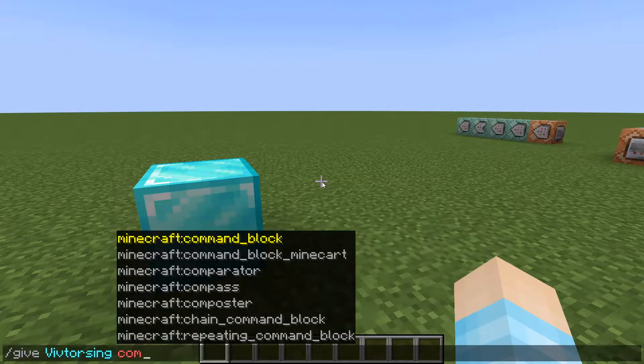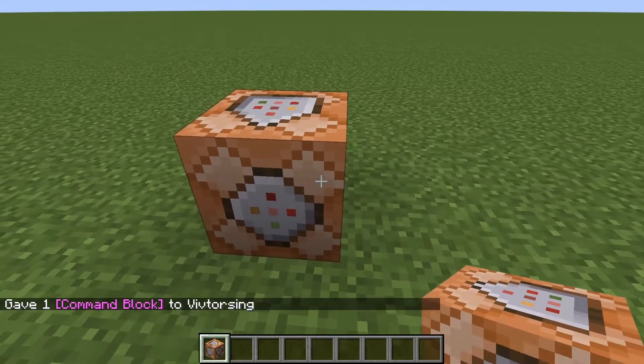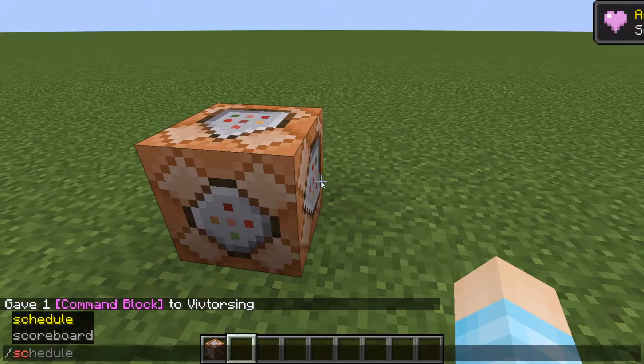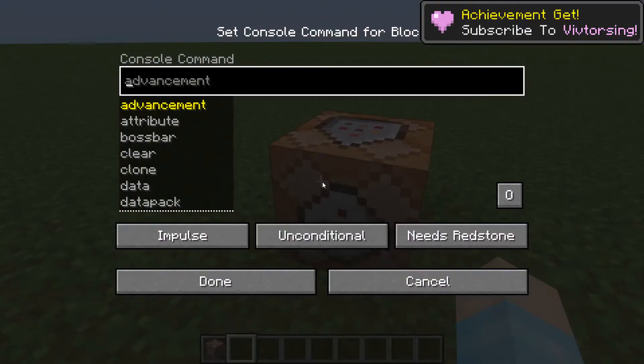What you need to do is have cheats on so you can get yourself a command block - it's really the only way to detect it. And you need to make yourself a scoreboard, so you need to make it here.